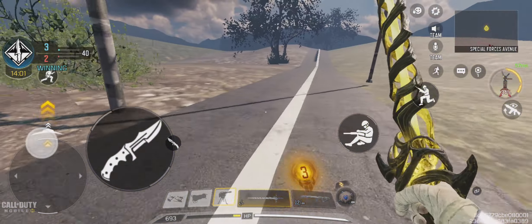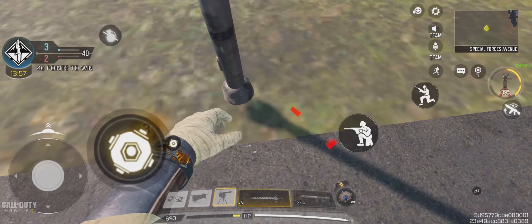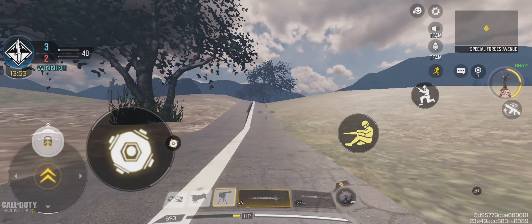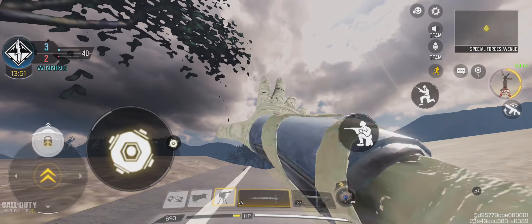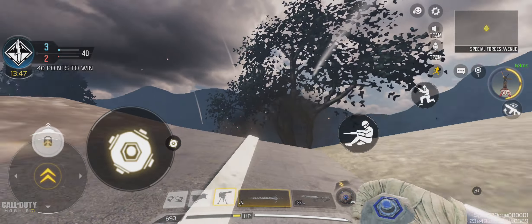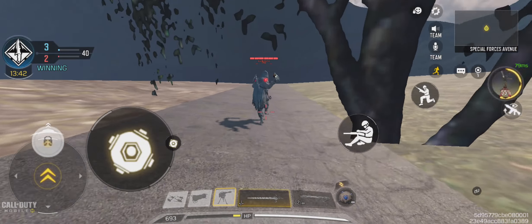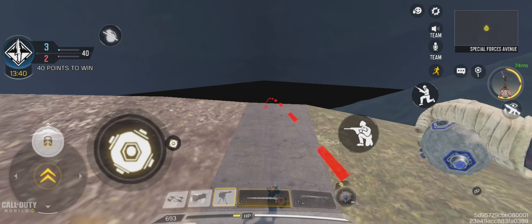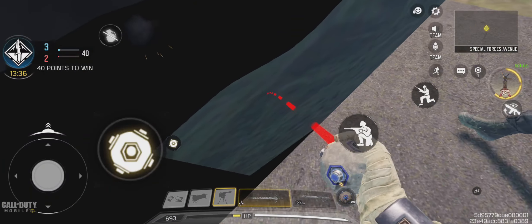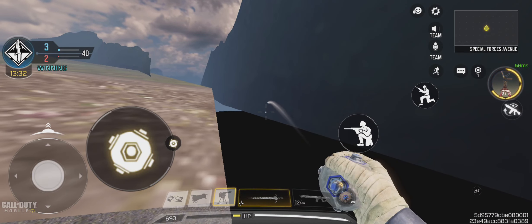And you can go all the way over here too, that's wild. So yeah, brand new glitch on standoff, it's pretty easy, enjoy. Yeah dude, you can literally go all the way right here — this is as far as you can go. Let's go dude, this is crazy!